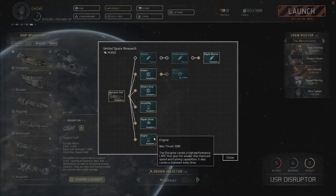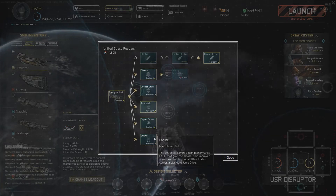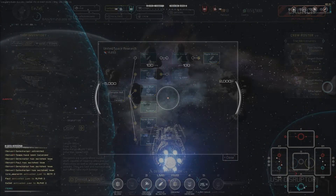And of course there is the engine with a thrust of 600. That's the Disruptor — let's jump into a game!